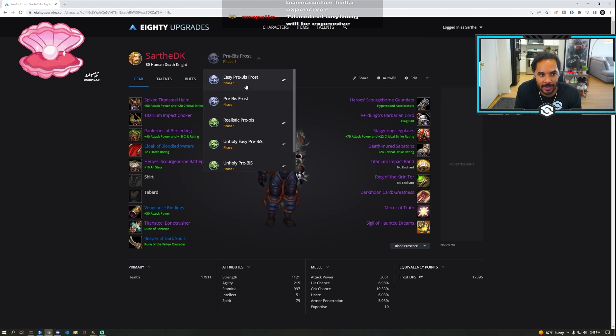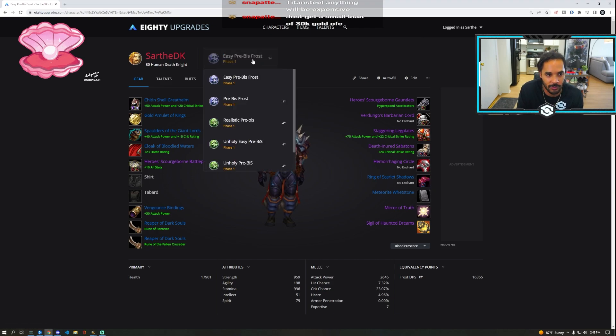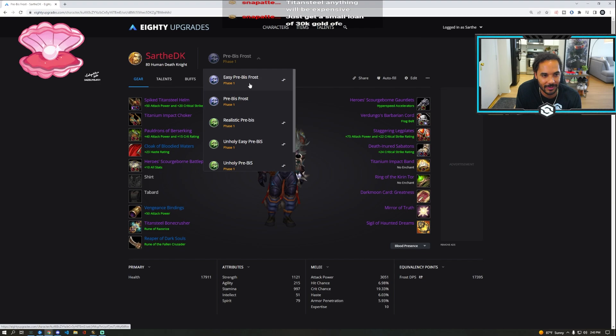That's pretty much the real BiS, but for easy BiS, change out all of those expensive things. Meteorite Whetstone from Utgard Pinnacle heroic — this is phenomenal. And if you're a dual-wield Unholy, this is literally your BiS the entire phase. For Frost actual BiS, you do replace Mirror of Truth with Grim Toll. This phase PreBiS is so expensive for how easy the content is.